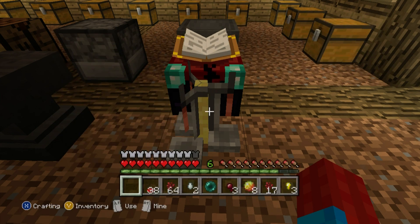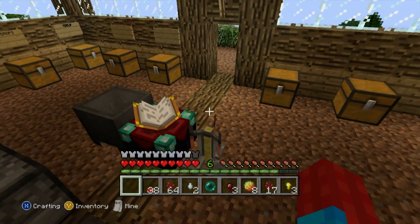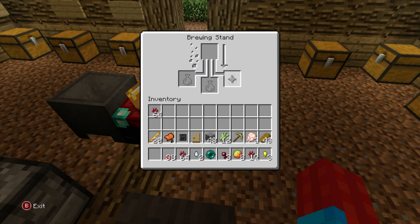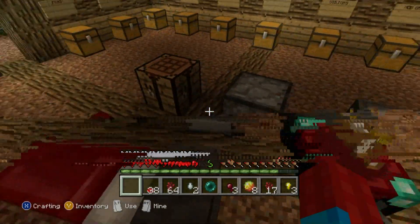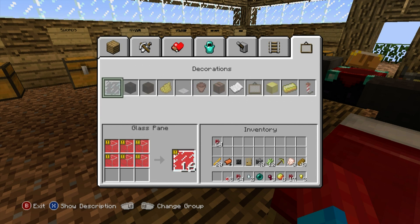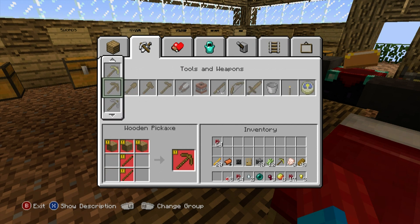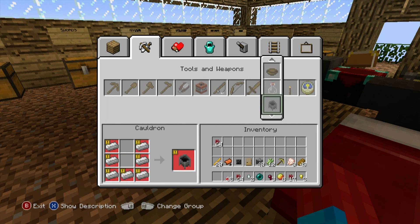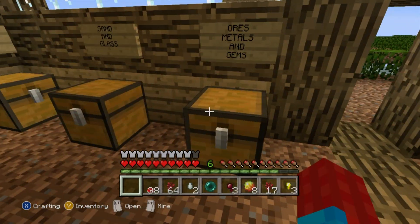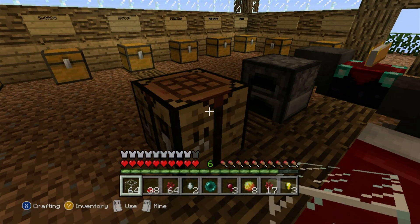I guess we need some vials — three vials, probably more, maybe less. We should make ourselves some vials and then tackle this thing. This looks really complicated, I'm going to need a guide or something. Oh, bottles — there we go! Glass bottle. I'd call them vials if it were my game, but wonderful — we already have some glass. Let's make some vials.